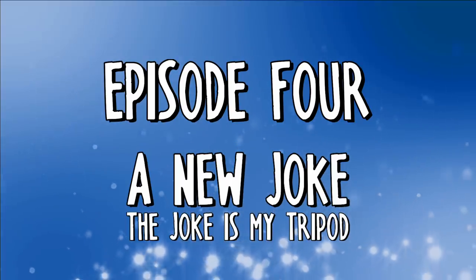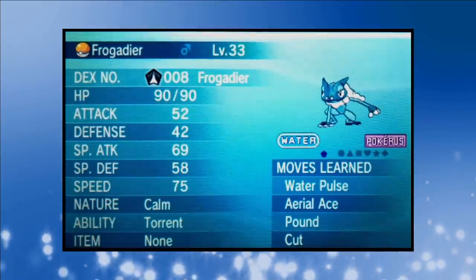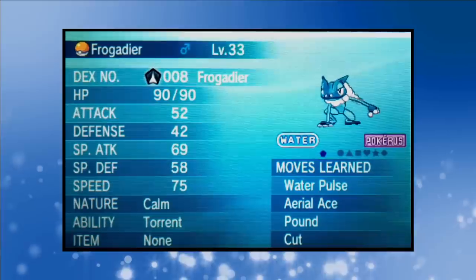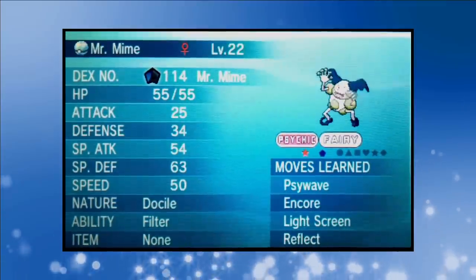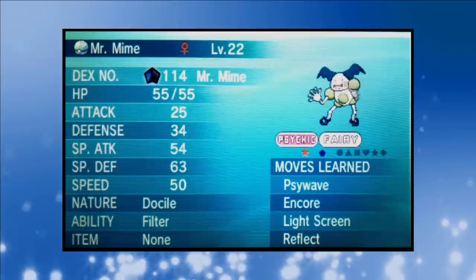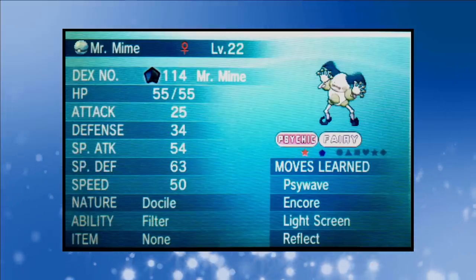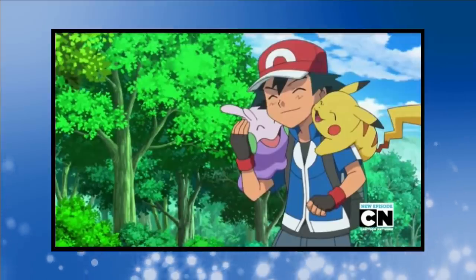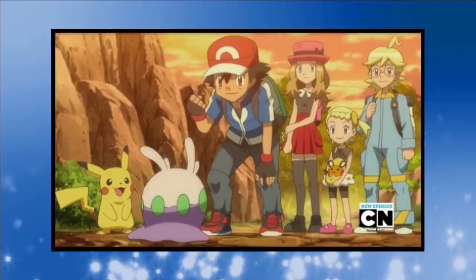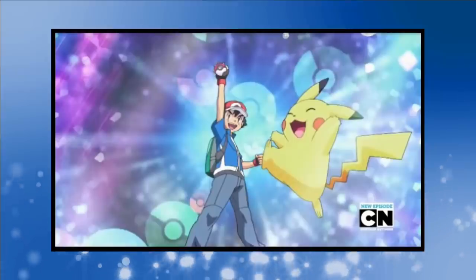Episode 4: A New Joke. In a battle against a Barbaracle, Ash's Froakie evolves into Frogadier, massively increasing the gumminess of his frubbles. When he evolves, Frogadier adds Aerial Ace so we're halfway to a final moveset. While grinding up Froakie I ran into a shiny Mr. Mime — my first random shiny in a long, long time, and also incredibly unlikely since I wasn't battling too many wild Pokémon in this challenge. On Route 12 outside of Shalour City, Ash encounters a Goomy who gets caught up in one of Team Rocket's schemes. After fighting them off, Ash offers the dragon a place on his team.